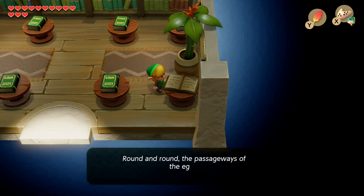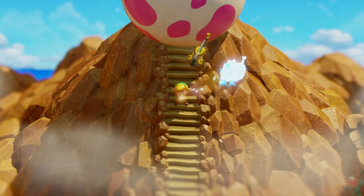So first, head to the main village and the library. In the bottom right hand corner, you'll find a black book. Read that book and take note of these directions.